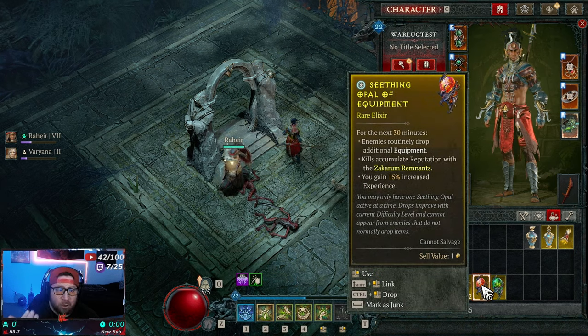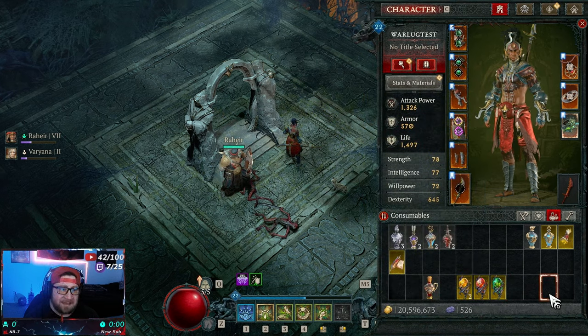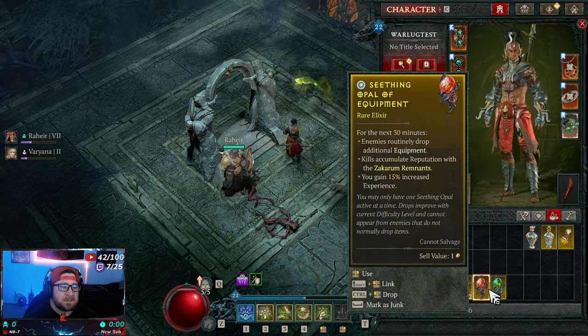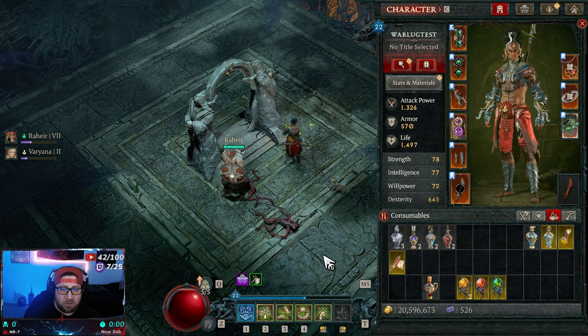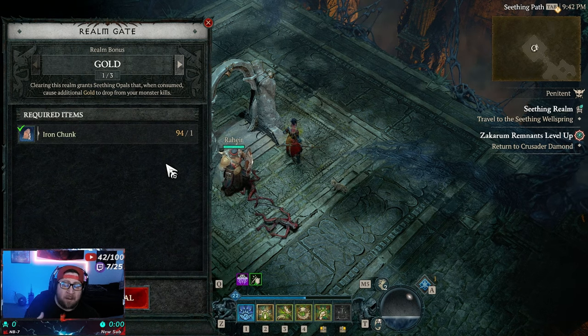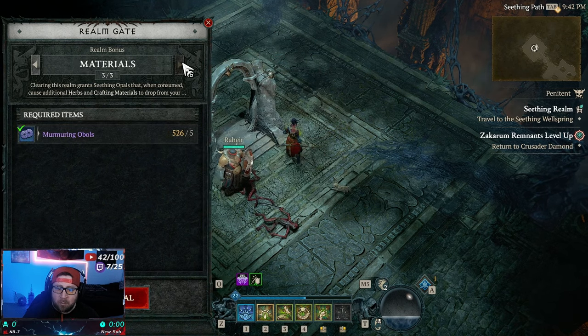You get gold, you get equipment — but the equipment is random, anything from blues to legendaries. Then of course you have your additional herbs and crafting materials. I think the materials option is probably the best one, unless you need gold — it's very easy to get gold in Season 6. The key thing is in the Realm Gate you can only pick one, so you need to pick wisely. The cost is one chunk for gold, 25 opals for equipment, and five opals for materials.